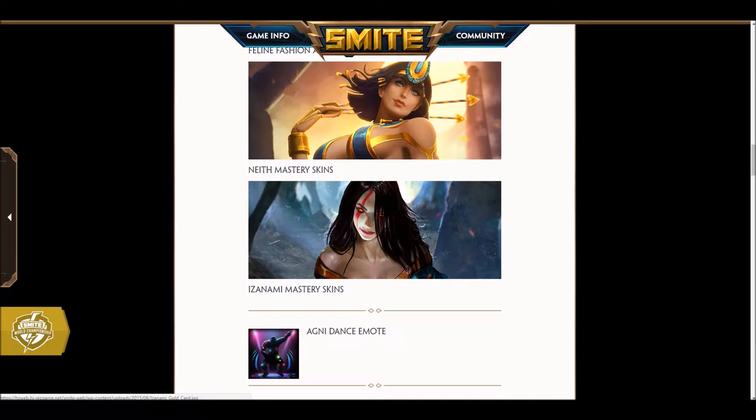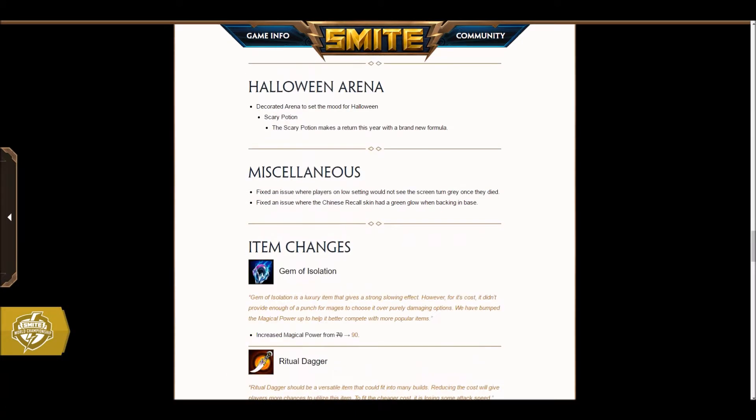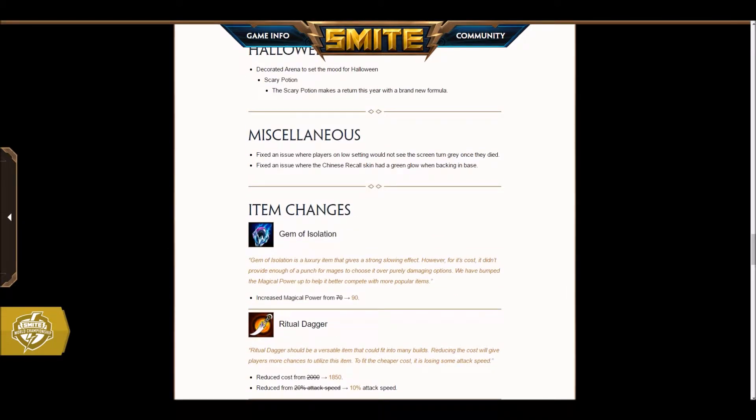Anomri Masteries as well — that's nice. Moving on to item changes. Gem of Isolation is having a change from 70 power to 90 power. I feel like it was a weird niche item you might see occasionally picked up on, like, a Poseidon or something. Now it has a lot more viability because the power loss was just too great before. Do you like it, Eric?